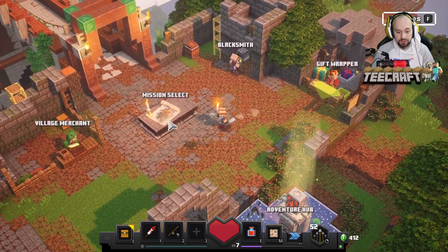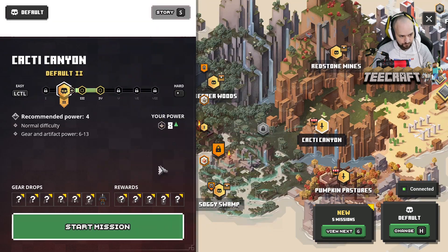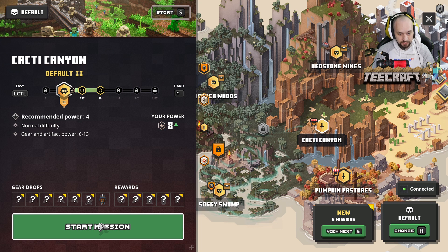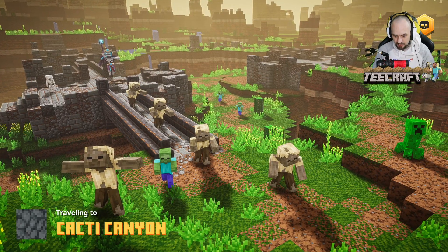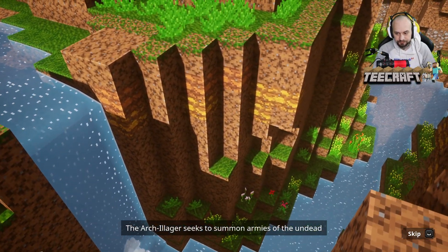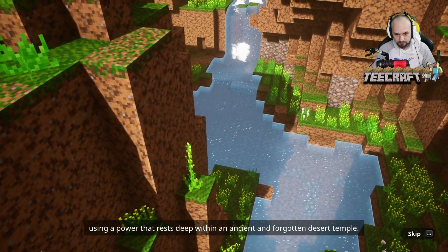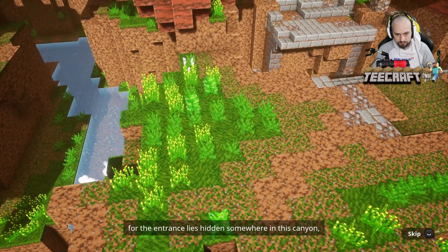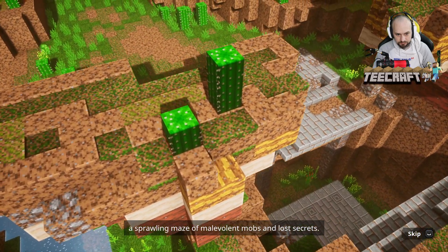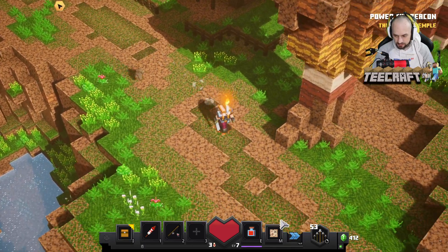Now we're going to go ahead and choose another mission. I think we're going to go Cacti Canyon — yes we are. We're going to keep it on the easiest difficulty available because I think that's how we should play it. Let's go, start mission. Cacti Canyon — looks awesome, let's go!